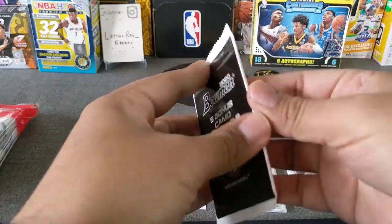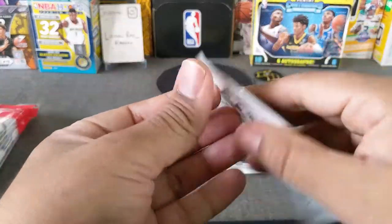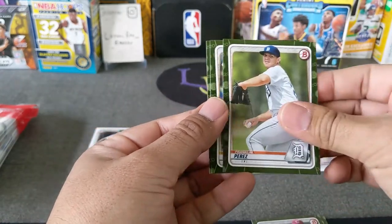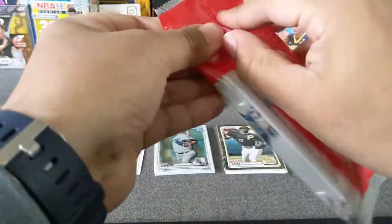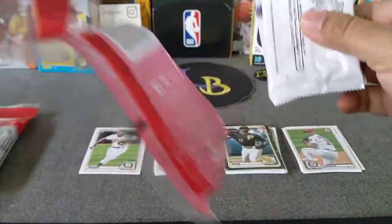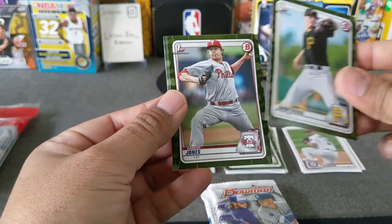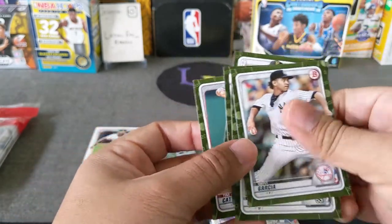Yeah, if you guys want to fast forward, please do — like I said, I'm going to take my sweet time. It's my only Bowman I'm ripping on my channel, for all you baseball fanatics. Let's get a Dominguez. Anderson, Green, Paris, Nick Allen, Hayes Hill. Now the Camo pack — Shortridge, Damon Jones, Andrew Vaughn, Debbie Garcia, and Tim Cate.